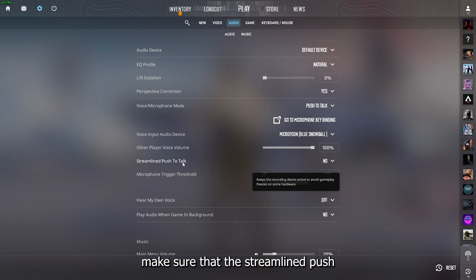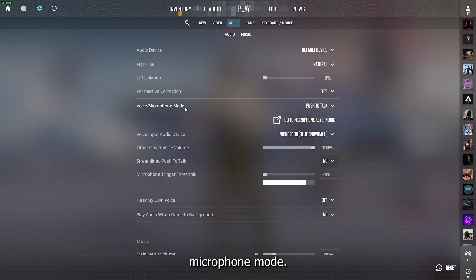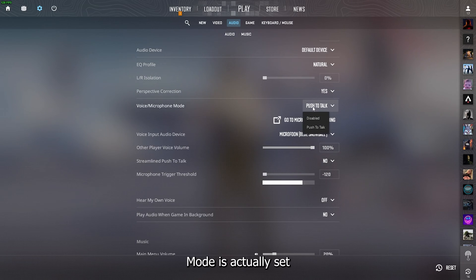Make sure that streamlined push-to-talk is set to no, and that the voice microphone mode is set to push-to-talk. If you disable it, it will fully disable your microphone, so make sure push-to-talk is selected.